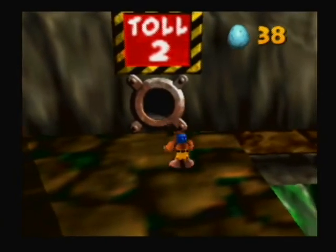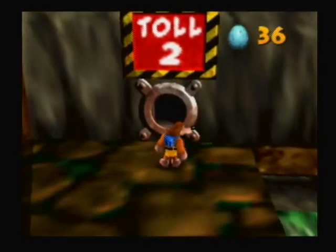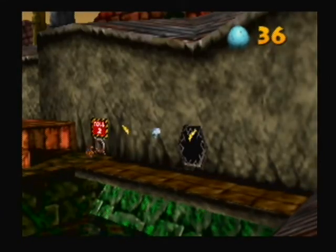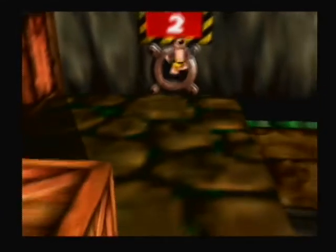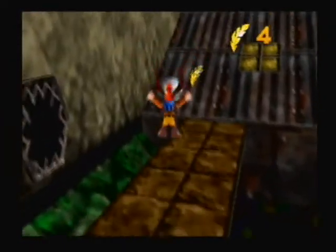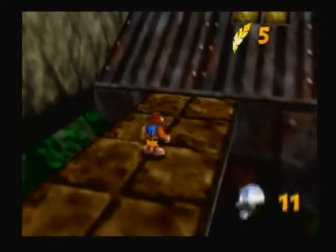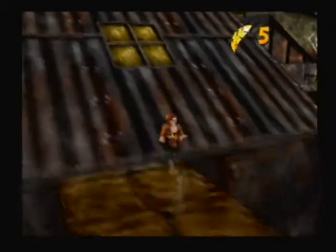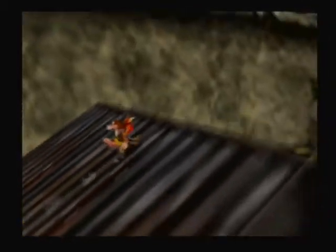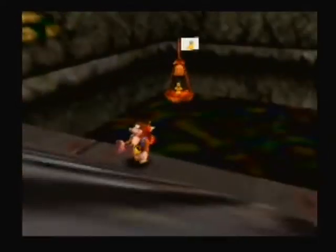First thing we're going to be doing is continuing around the outside like what we were doing last time. Something this level has are these tollbooths where you have to put in eggs. The first one always takes the number of eggs it says — the toll — but then every time you put in eggs after that it wants double that. So if it says 4 then you have to put in 8, etc.